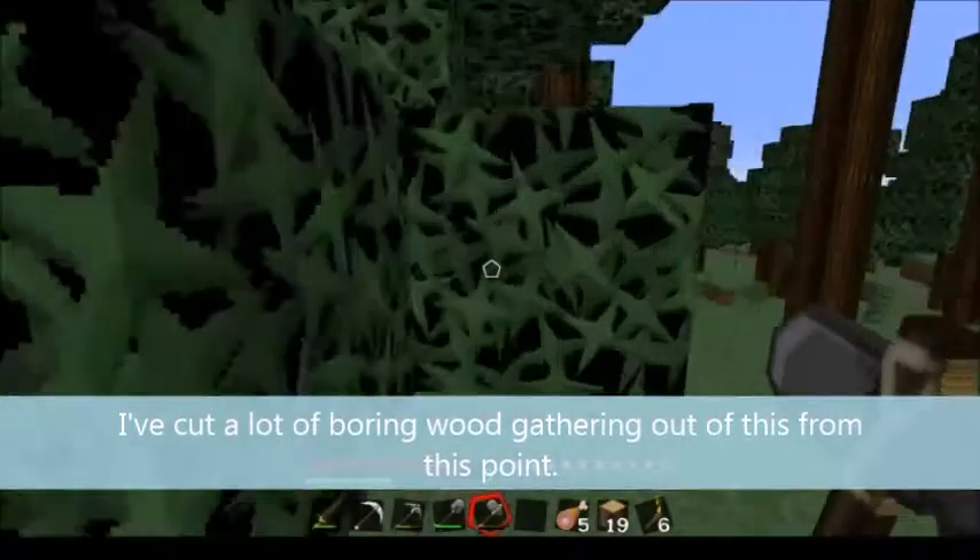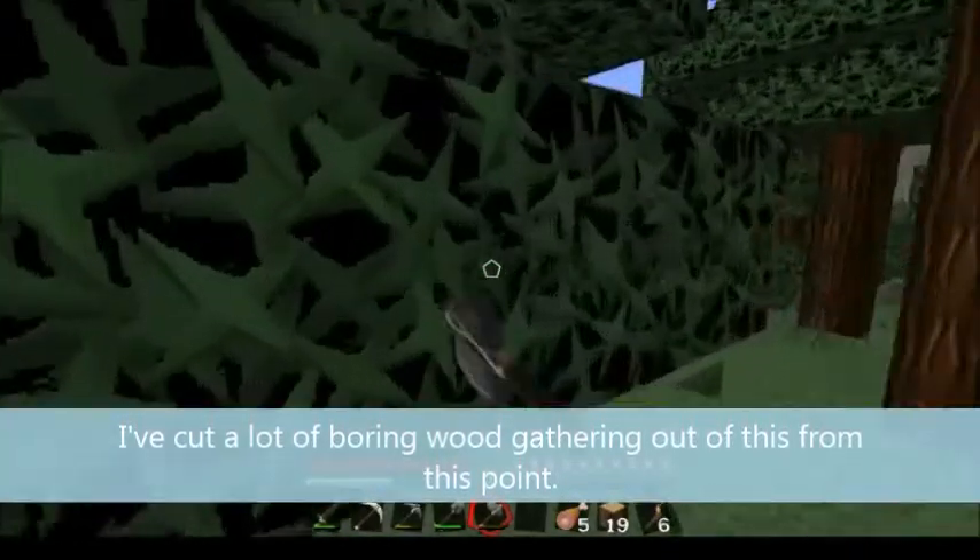Number six: rail station. Number seven: explore and begin planning new outposts. Obviously I'm going to need to find some other things in the game, which means travelling to far-off lands, possibly making a rail system to get there and back.